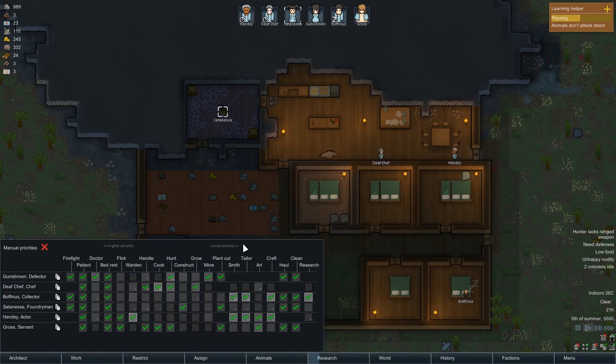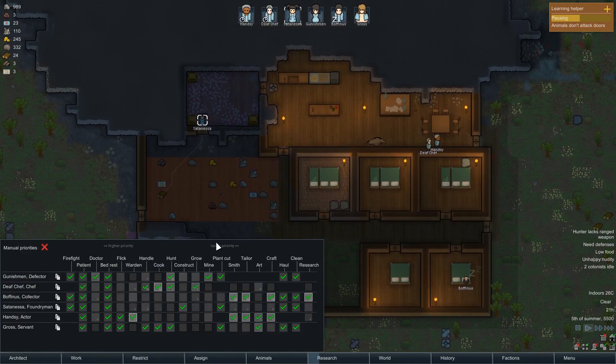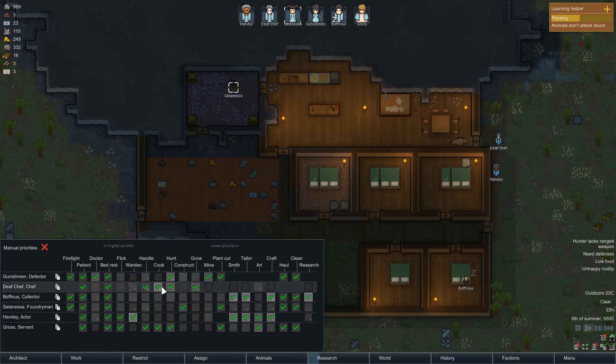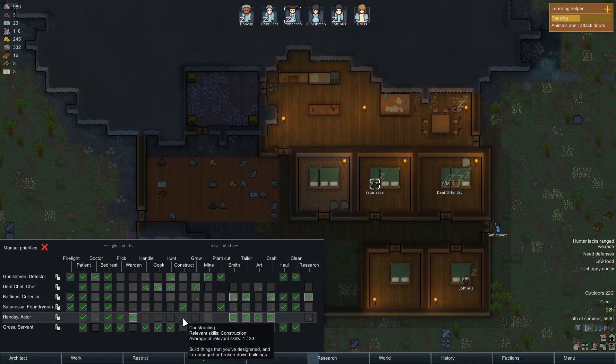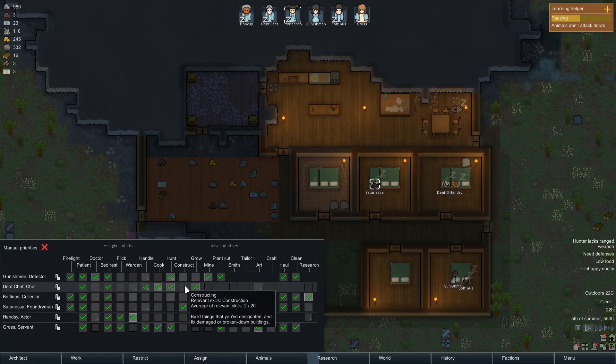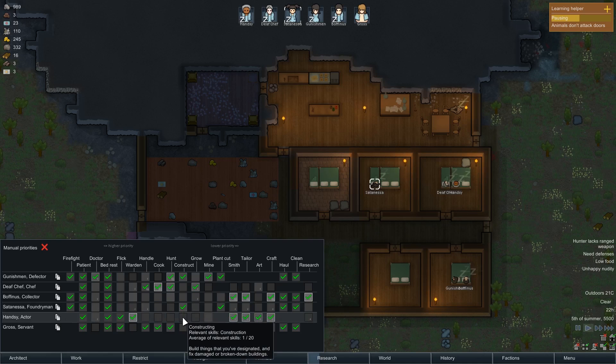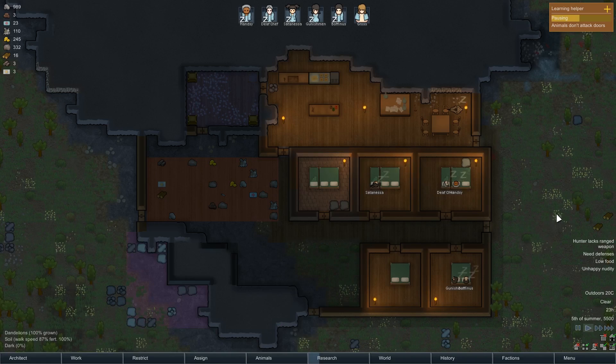I'm basically going to send two people. We want Gunishment because she'll keep us safe. Satanessa is the all-rounder but she's the only one doing construction, so we need to sort that out - Gunishment can also construct. So we're going to send Satanessa and Hansy on a caravan, because Hansy's skills are covered by other people. He's essentially an actor so he's not going to do any building. We're going to send out Hansy and Satanessa on a caravan. I really hope this is going to be a good idea.